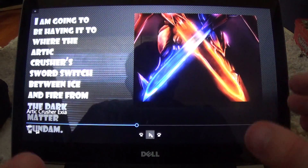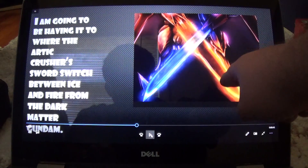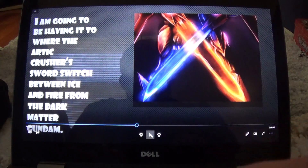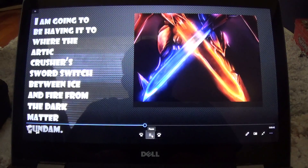For the sword on the Amazing Exia, I'm going to have it set up so I can switch between the fire sword — you can see here — and the ice sword — you can see here — or have both at the same time, and that's when they activate a dark matter mode.